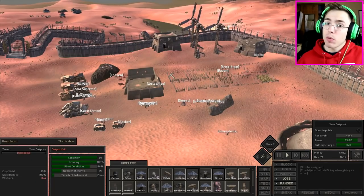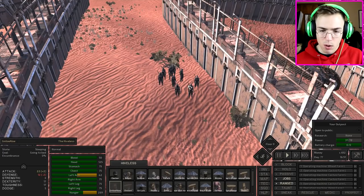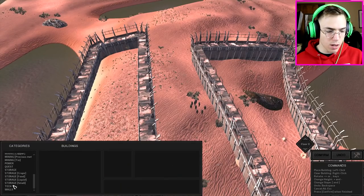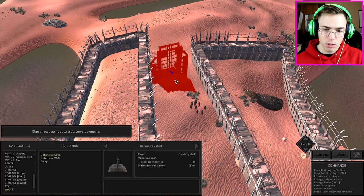How's it going everybody, Hades here and we're back with more Kenshi. I don't know why these guys haven't left yet — they've been here for like hours. I saw another base layout and they actually had something similar to what I have, except they had two gates. Can I have two gates?